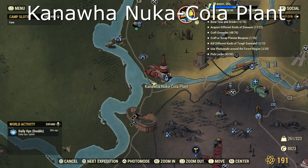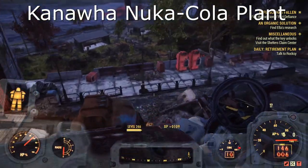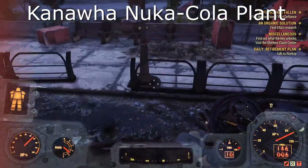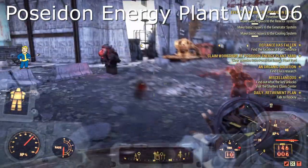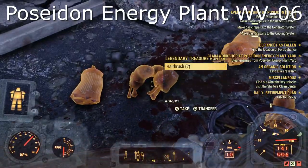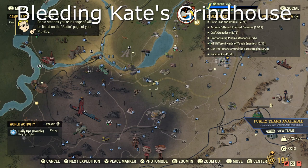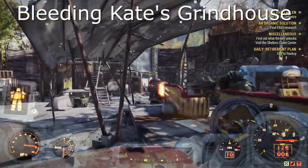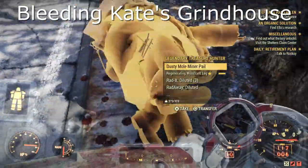Next up is one of my favourites — the Kanoa Nuka Kola Plant. This one was down the bottom just outside the garage, but you can find these on the roof as well. The Poseidon Energy Plant — I found this one as soon as I spawned in, in the middle part where all the mines are, so be careful of them. You do have to check the silos as well because they can be in with the silos. Next we have the Bleeding Cates Grindhouse — another straightforward one, very small area. Just walk inside, listen for the sound, kill them. If they don't spawn there, just re-log or server hop.